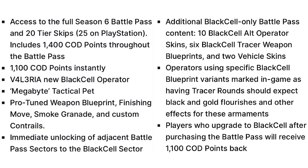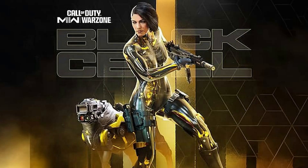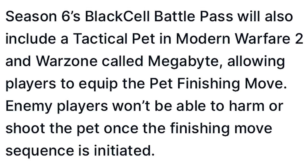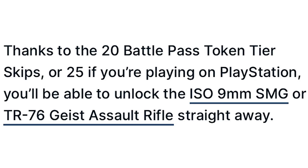Operators using specific Black Cell blueprint variants will have black and gold flourishes and tracer round effects. Players who upgrade to Black Cell after purchasing the standard battle pass will receive 1,100 CoD Points back. The Season 6 Black Cell operator Valra brings a futuristic look to MW2's campaign character Valra Garza. Players can also expect Protune weapon blueprints and the Megabyte tactical pet, which can be equipped as a finishing move — enemies cannot harm the pet once the sequence is initiated. With 20 tier skips (25 on PlayStation), players can unlock the ISO 9mm SMG or the TR-76 Geist assault rifle immediately.